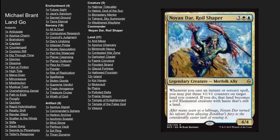The commander here is a wonderful legendary merfolk that every time you cast an instant or sorcery spell, you may put three +1/+1 counters on target land you control. If you do, it becomes an elemental with haste, so it basically becomes a 3/3 creature. As you'll see in this deck, there's a huge number of instants and sorceries and very few creatures.